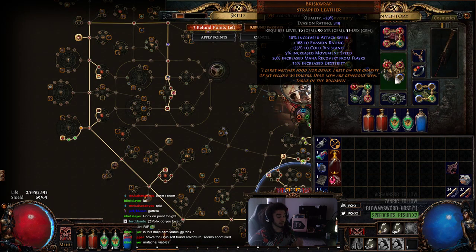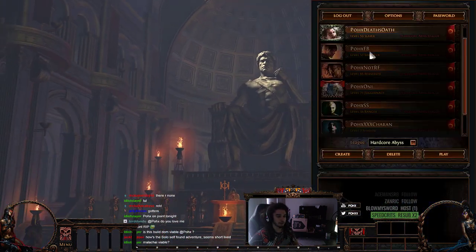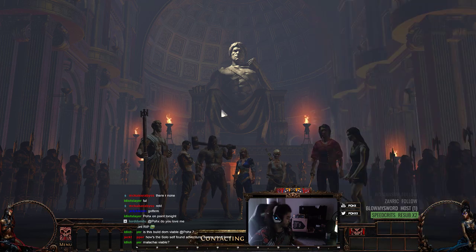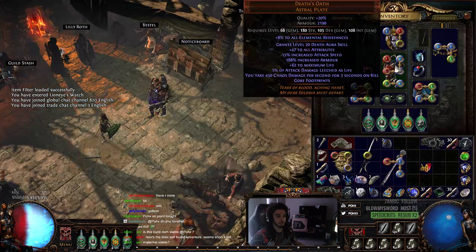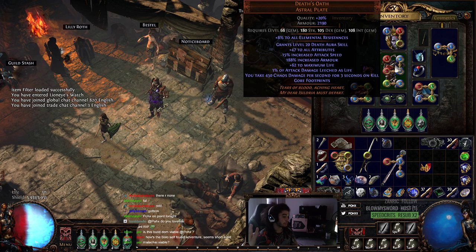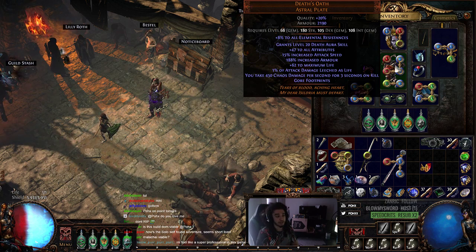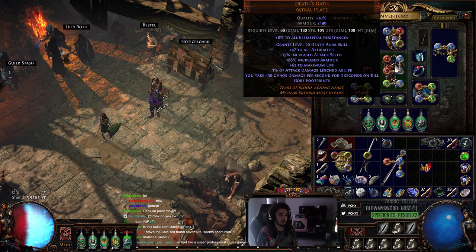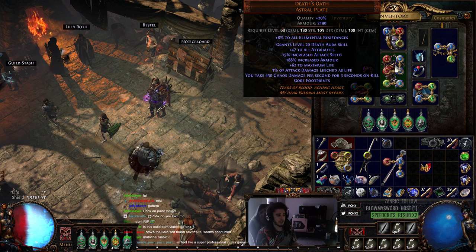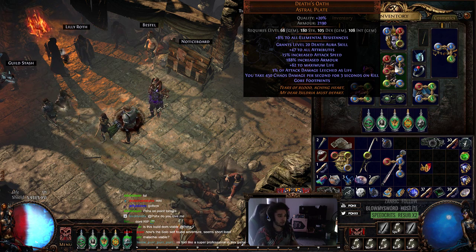Death's Oath gives 15% attack speed on gear, which is really good. Death's Oath is super good for attack-based builds because it gives 2000 armor, all resistances, up to 50 attributes, increased attack speed, life, and leech. In terms of actual attack builds, this is an insane chest piece if you can manage to counteract the downside — which won't be too much of an issue for us, because Atziri's Promise will give us a ton of chaos resistance, and getting 30 to 60 chaos res on gear should completely void it out. We also have Uber Lab for overleech, and since overleech lasts more than three seconds it should completely counteract the downside anyway.